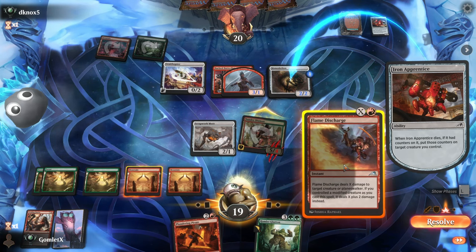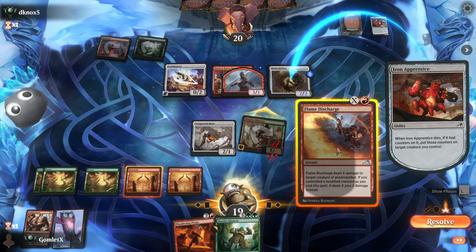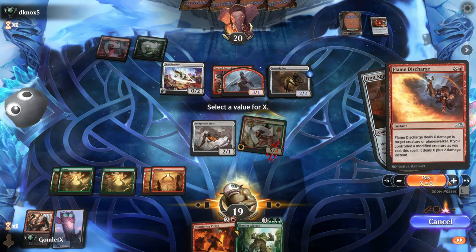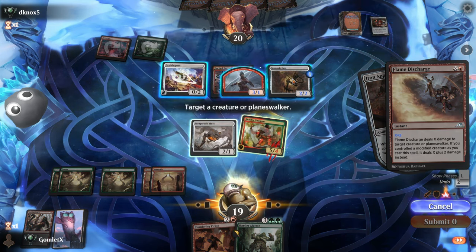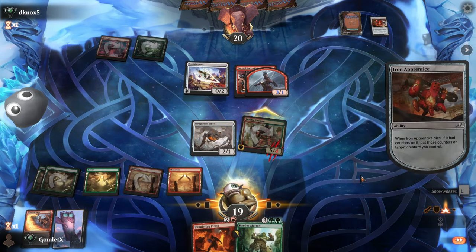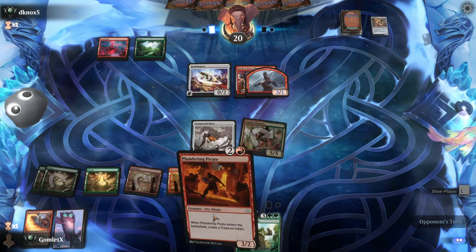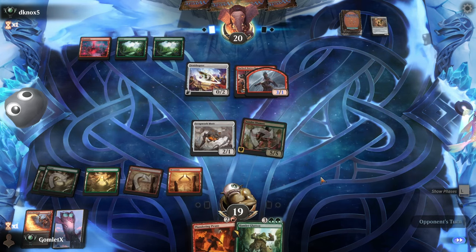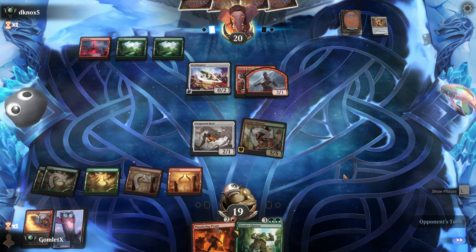They have to lose something to the Sunder Shaman no matter what — if it hits them, I blow up an artifact; if it doesn't, they chumped and then I Flame Discharge the Skellion before it does anything crazy. Apologies about the Windows notification — that was me, not the game. If they try to put the counter on the Mono Skellion, it goes great for us. We already wanted to kill it, so now we kill it and stop their counter from doing anything. Probably should have pre-combated the Pirate, but still a decent turn.